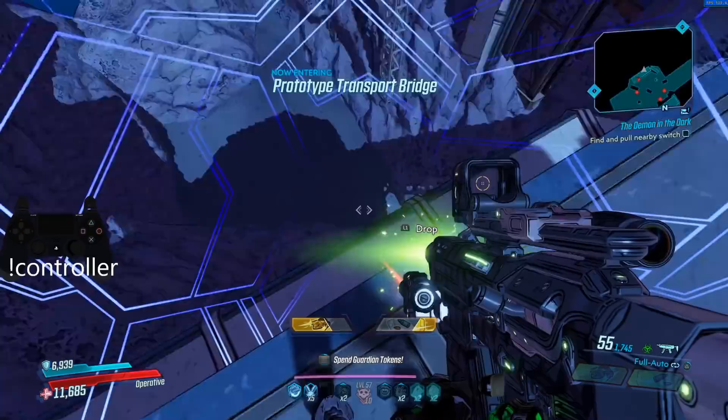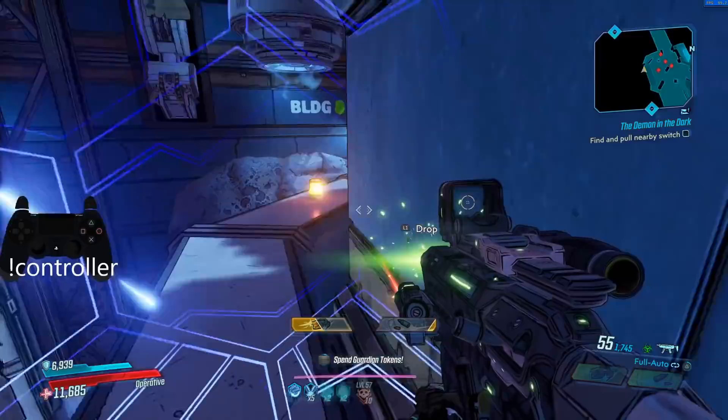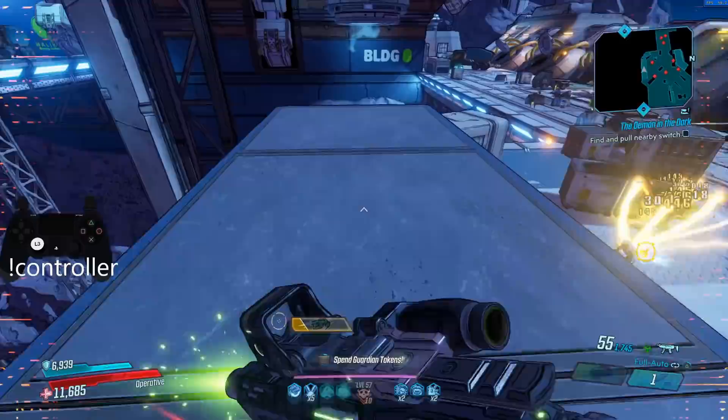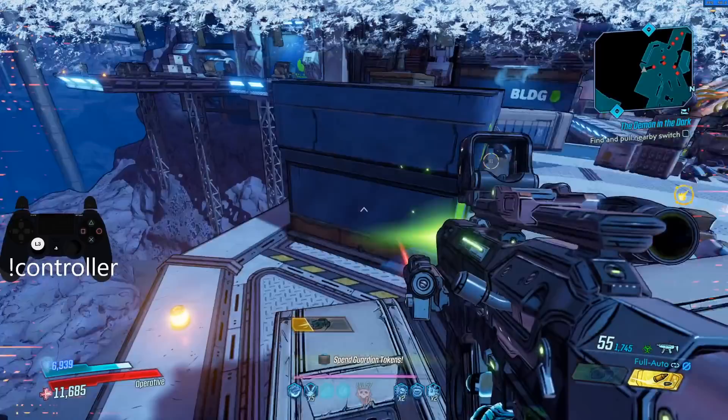One other tip: sometimes you'll bounce off these walls, so if you spam your mantle button — which is just your jump button — you'll actually grab onto the wall in case you miss. That's how I save myself on a lot of these jumps.